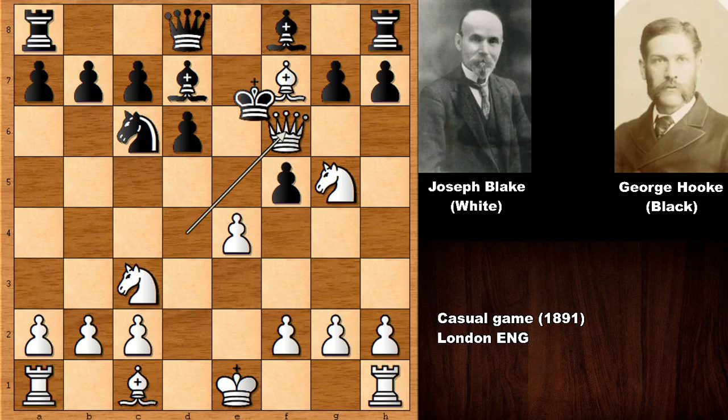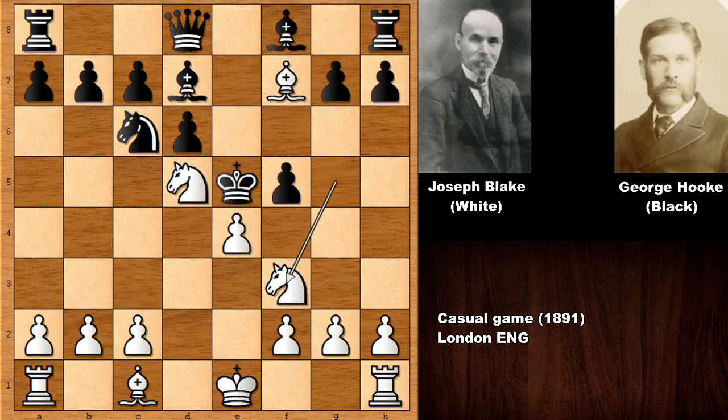So boom, king takes, and then checking the king — only move. This is the only move after checking the king, and there is checkmate in one move: knight to c3, checkmate. Look at the king — the king is on e4. What a disaster for black, and what an incredible king march. Very beautiful stuff.